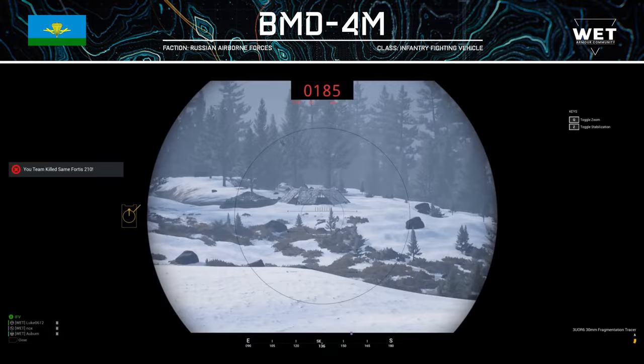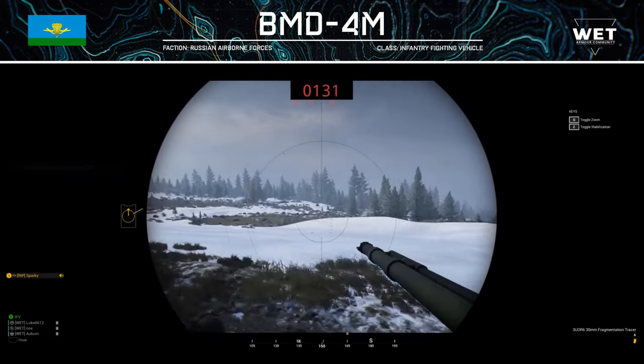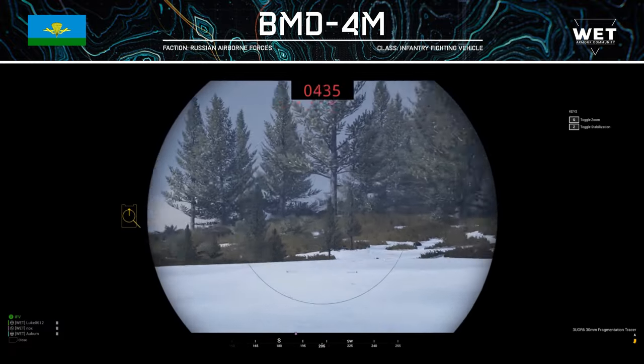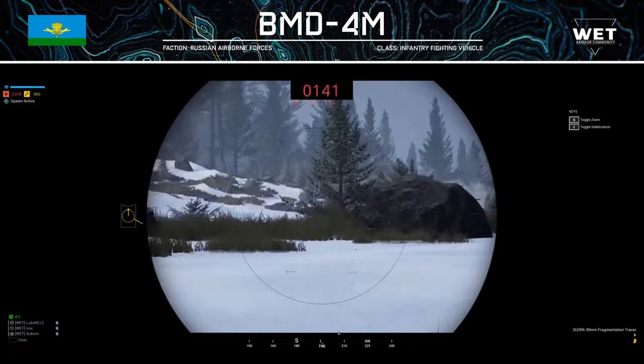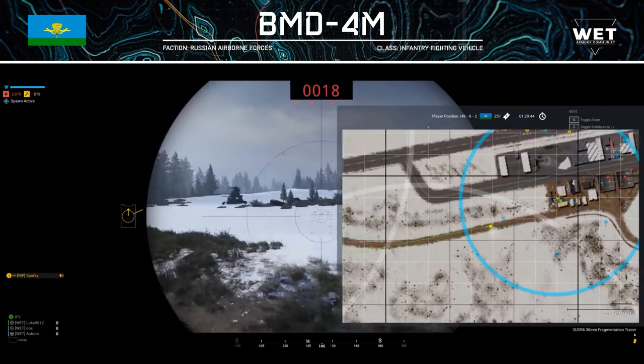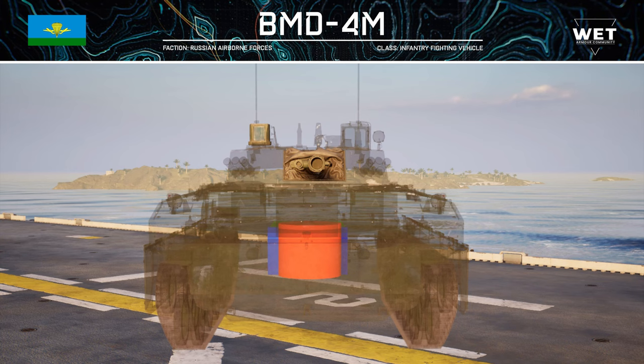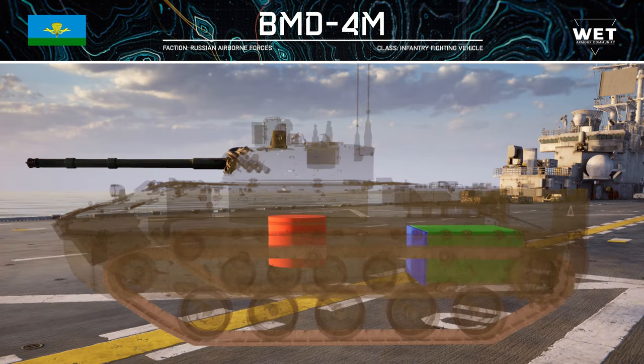The vehicle can carry 600 ammo supplies, which is pretty standard for IFVs, and it can carry a total of 8 people, two of which require a crewman kit. The BMD-4 has its ammo rack and engine located in the same place as the Sprut, but the ammo rack is slightly smaller. This is located in the centre of the vehicle, with its engine in the rear. Due to this, you should be able to reverse out of trouble in case of getting shot in the front plate, which increases the vehicle's survivability.